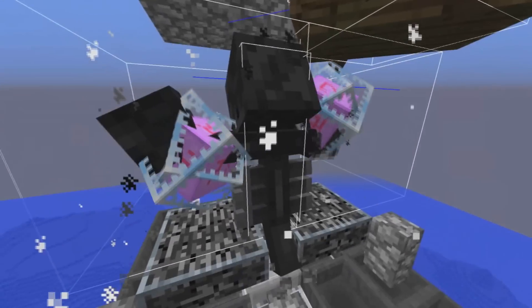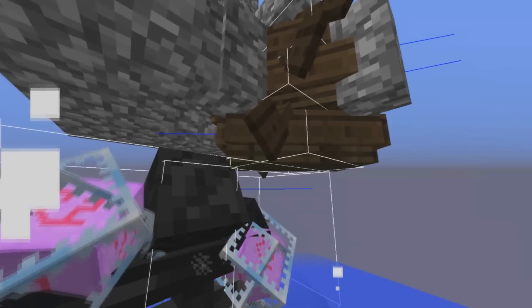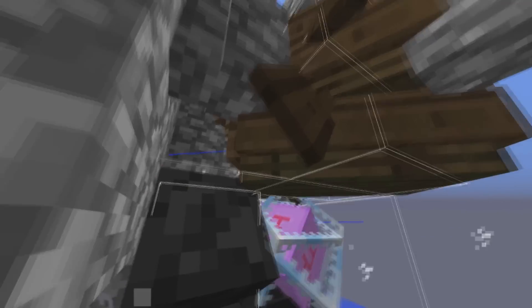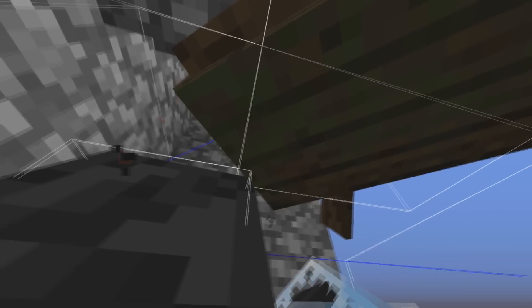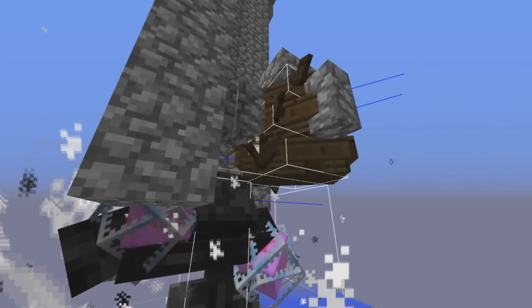The wither is being held down and pushed down onto this block here. He is being pushed down by these boats which are holding him down. There are three stacked boats here, and the boats as well as the wither's hitboxes are connected right here in this corner. The hitboxes are colliding with each other so the wither cannot escape because he cannot fly upward with the boats pushing down on him.